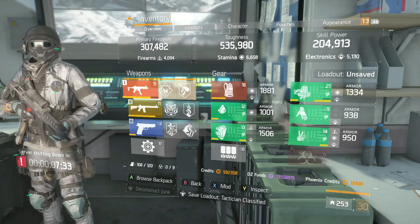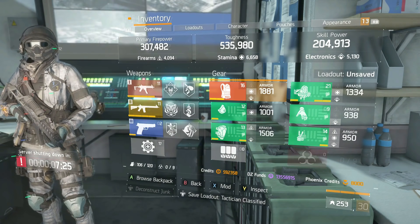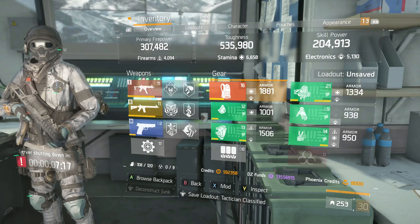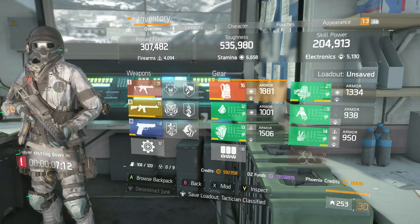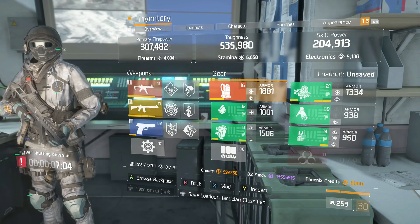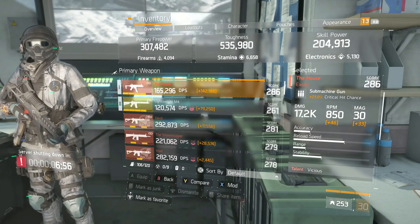You can see off the top: 307 firepower, 535 toughness, and 204 skill power. I will be using Barrett's in this version. The reason is I don't really like the six-piece bonus — it's too hard to wait for 60 stacks and then pop your skill. On this build you're popping your skill more than any other build, so waiting for stacks kind of goes against the build. You could put yourself in a bad position with ads. I chose Barrett's chest over Refresh Mask over Savage. I'm using The House with Vicious, Deadly, and Coward Counter.